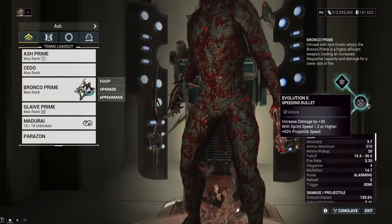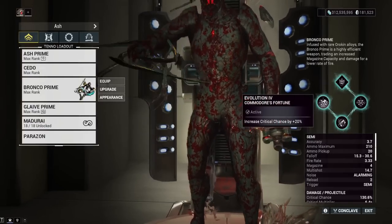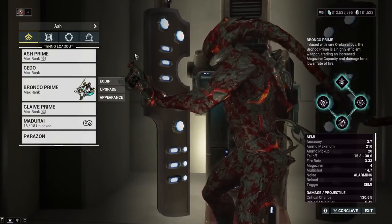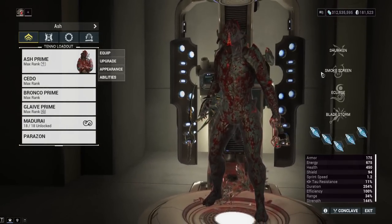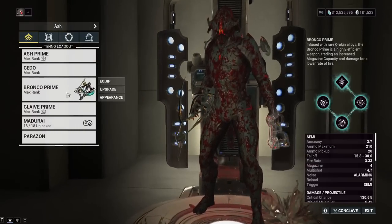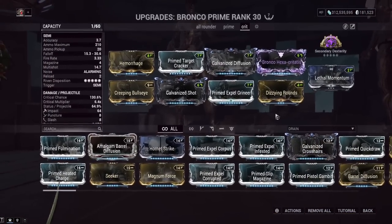We'll go over all the Incarnon choices, but right now I've got Speeding Bullet, Kinetic Battle, and Commodore's Fortune. We're using Ash Prime — his passive gives you increased slash damage, and since this thing is doing so many slash procs, that's actually quite helpful.